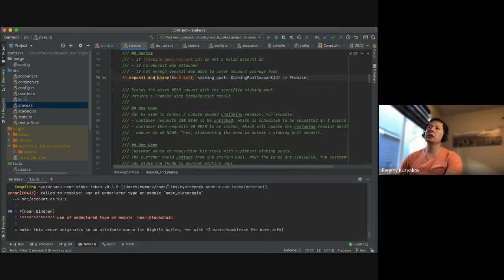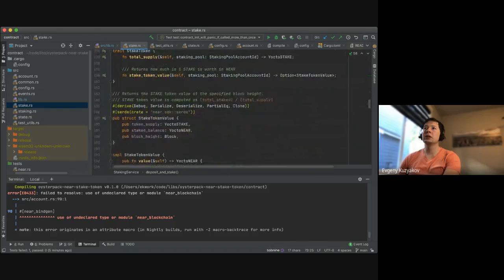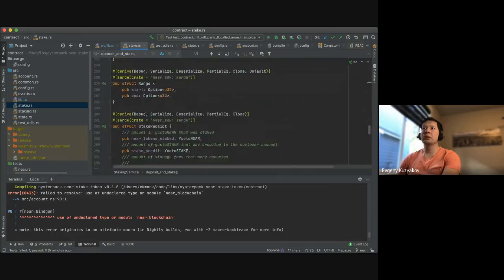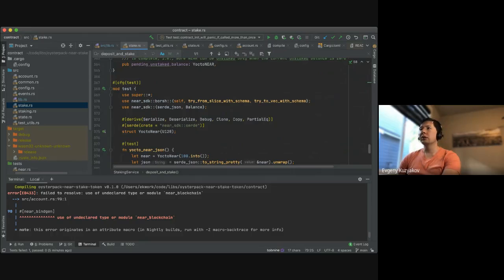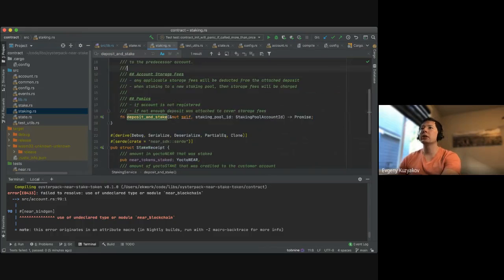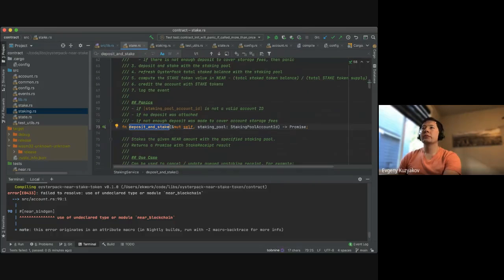Let's look at the implementation. It's possible that not all methods are implemented and not all the logic is completed yet — that's why it might not compile. Let's see the staking — it looks like the contract is not fully complete. I was asked to look at the account logic, so let's look at that for now.